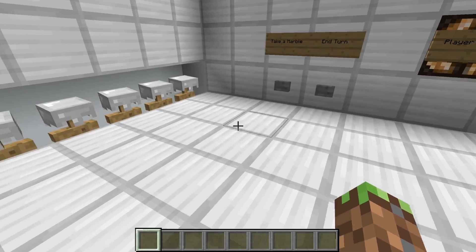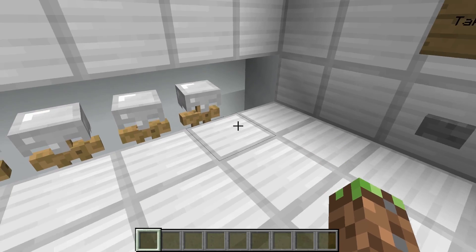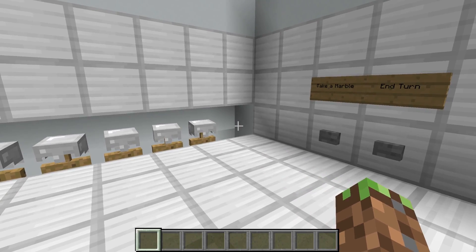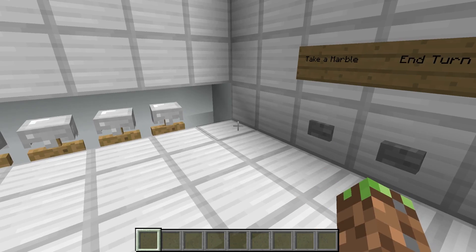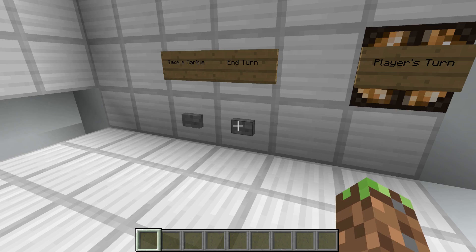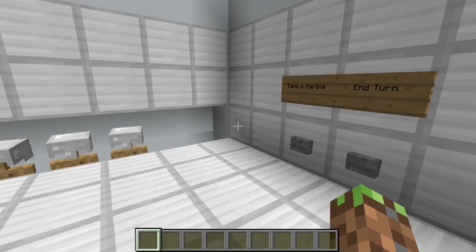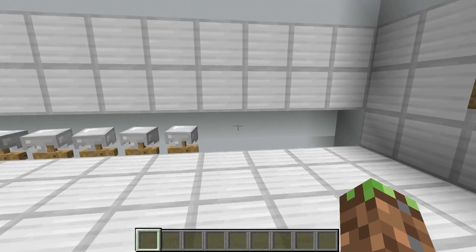If we push the button right now, the armor stand will drop down, indicating that we took one armor stand, or marble. We can activate it twice, and I'm going to activate it twice this time, then end my turn. This light will turn off and the machine will take two armor stands.